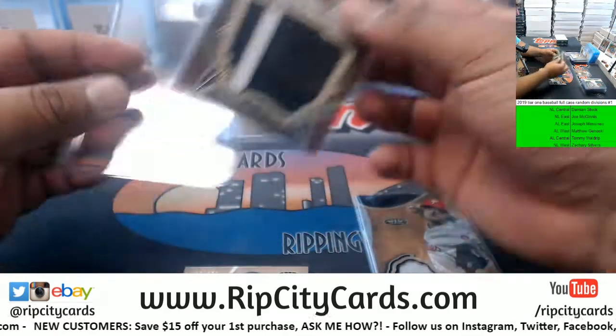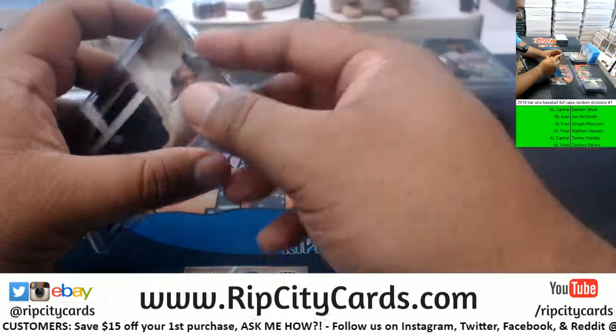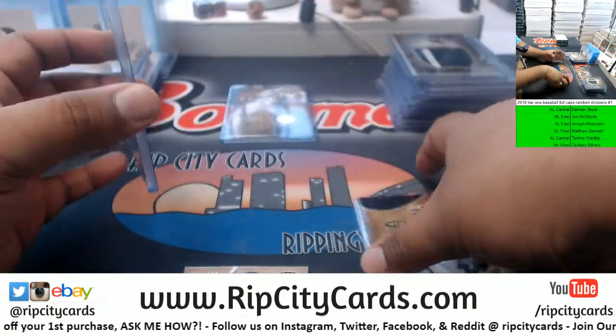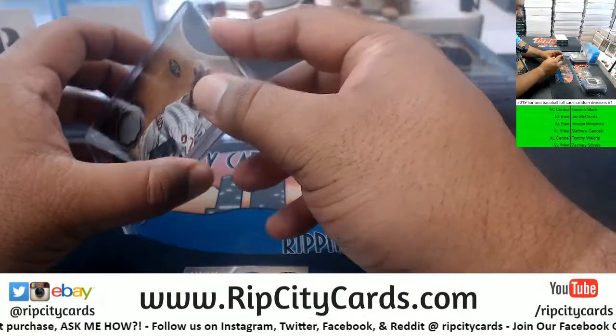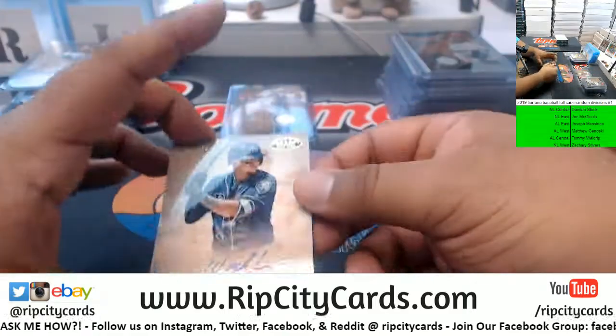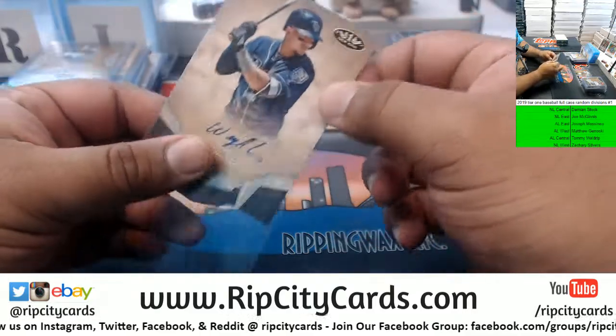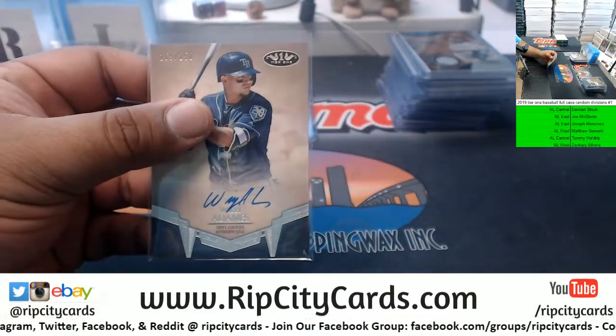Man, Tier One is really nice stuff - trying to see a bat knob or a bat barrel though. Willie Adams for the Rays to 250, another hit for AL East.